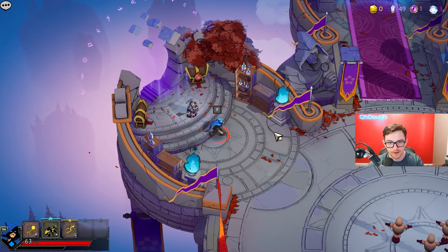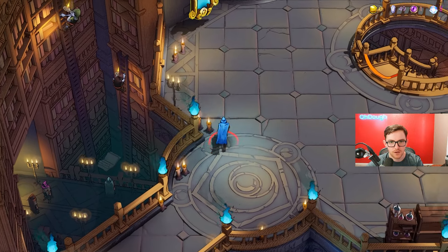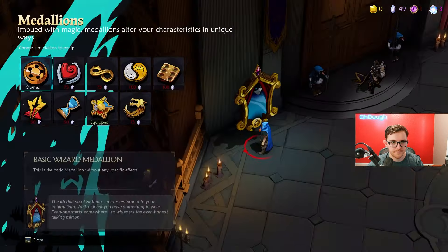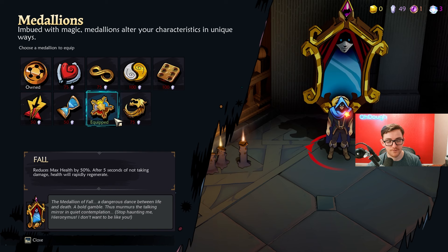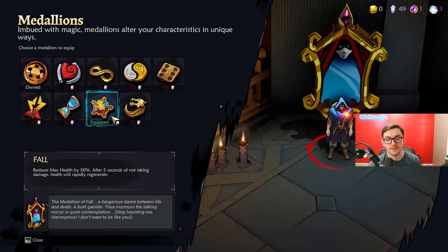On top of that, you can also equip a certain rune — the cold medallion. Its fall reduces max health by 50%, but after five seconds of not taking damage, your health will rapidly regenerate.